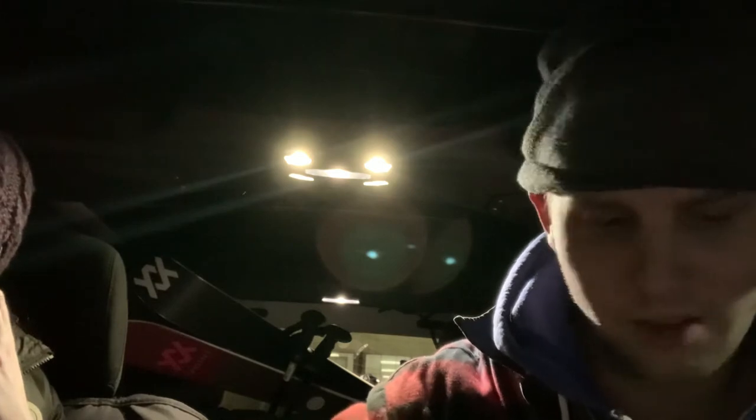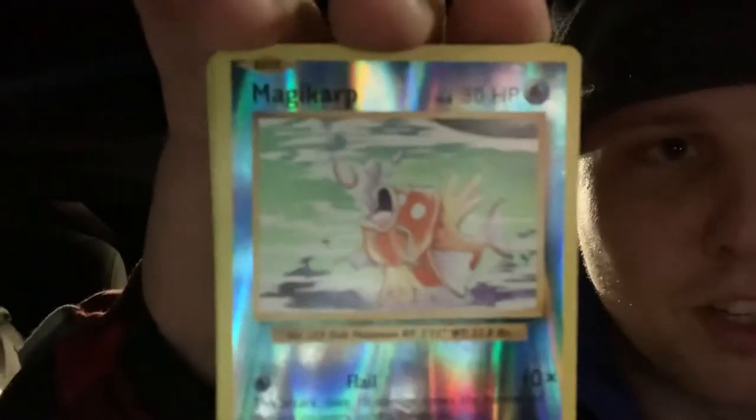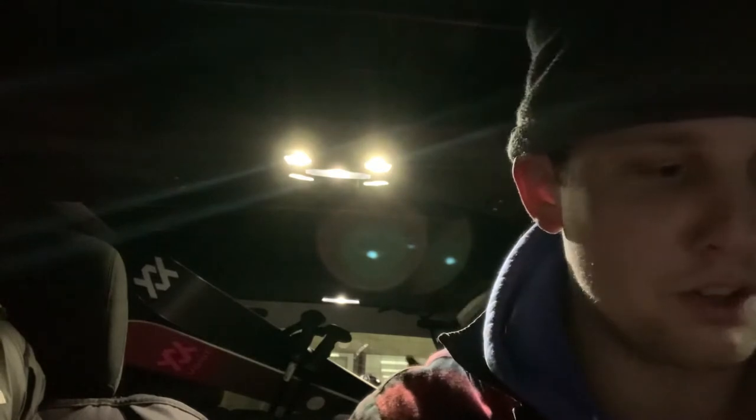I like this card already. First card of the pack — we've got a reverse holo Magikarp. He's sweet. He's underwater but he still looks like he's gulping for air, so I don't know. That's a little weird. Fish shouldn't be gulping for air underwater. Doesn't make sense.